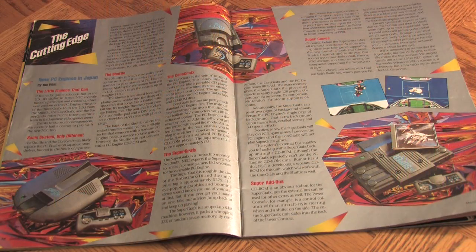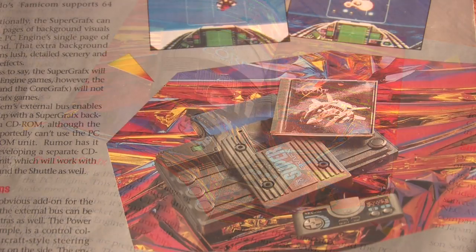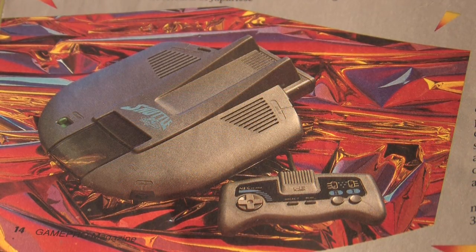The next time was in a very good issue of GamePro — the Phantasy Star 2 issue. I opened it up and this is where I found out about the CoreGrafx, the SuperGrafx, and the machine I got today: the PC Engine Shuttle.